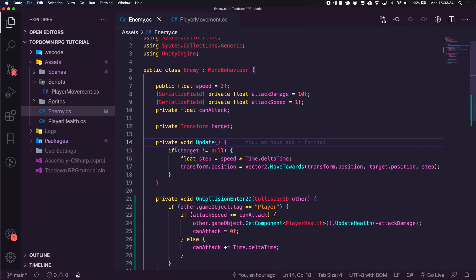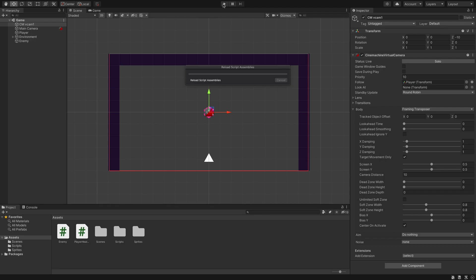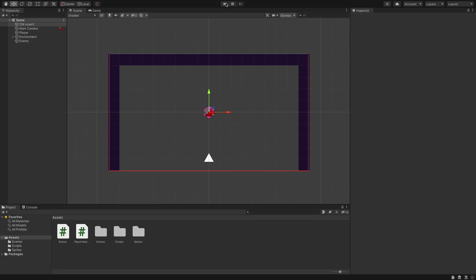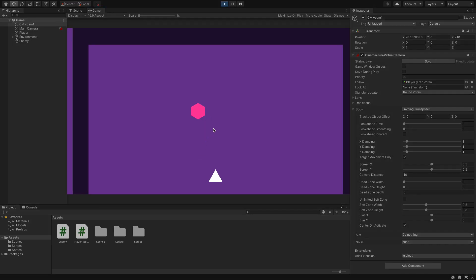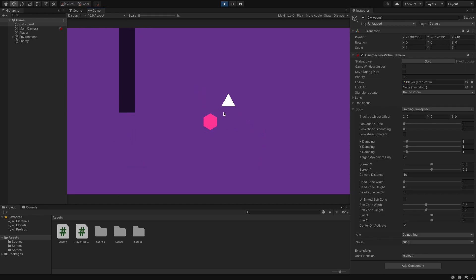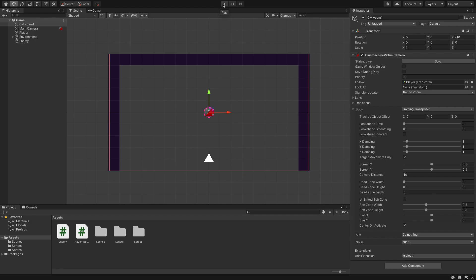To fix that we just needed to move it into FixedUpdate. Let's hit Play one last time — and there you go, now he follows us a lot smoother. So that's going to be it for this video guys. It was a short one, but it's just a simple camera follow added to our player.